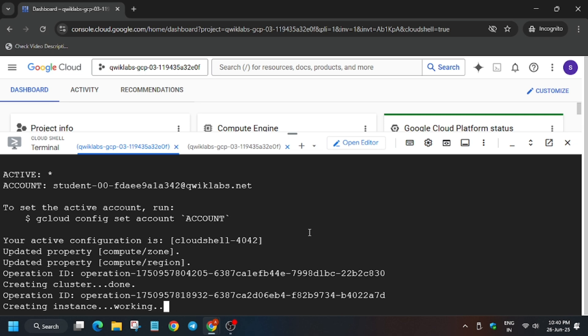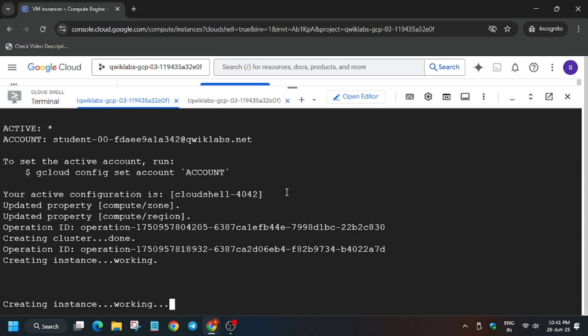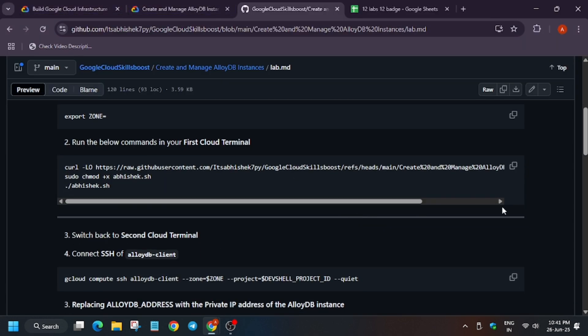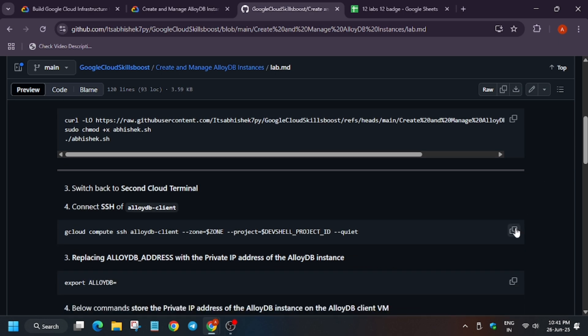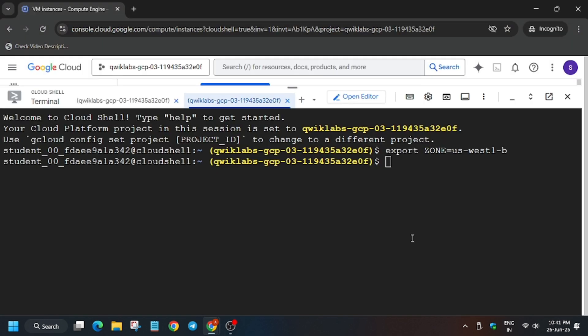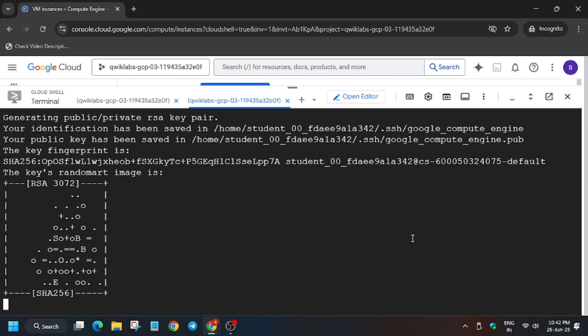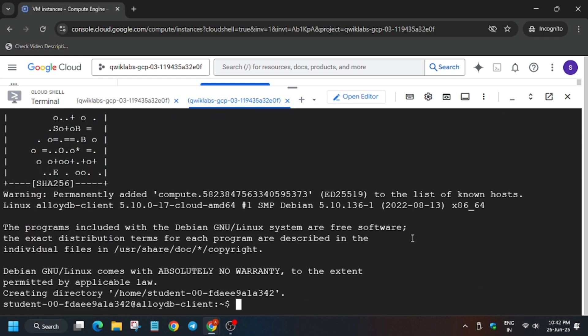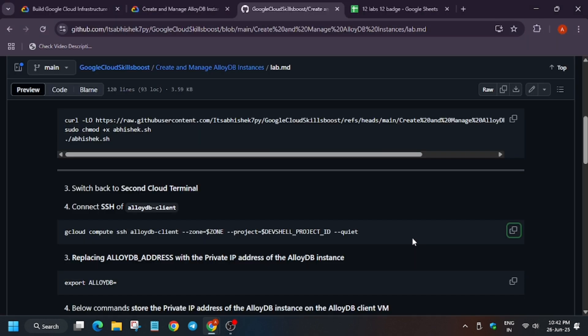The next step is that we have to initiate the association on the second shell. Open the second shell. From the GitHub repo, initiate the association for the Alloy DB client — copy it and paste it here.